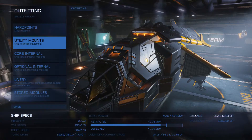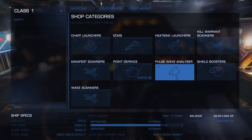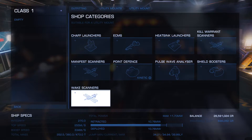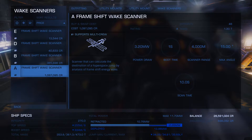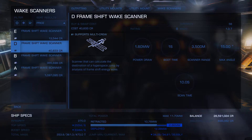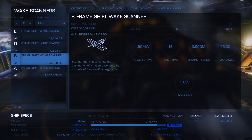I have arrived at a station where we can use a utility slot to fill with a wake scanner — that's what we wanted. We're gonna go for the best wake scanner. Now we don't have enough power — it's just the range that is better, so let's go with the one we can actually afford power-wise. Or we upgrade our power plant — that is another possibility.